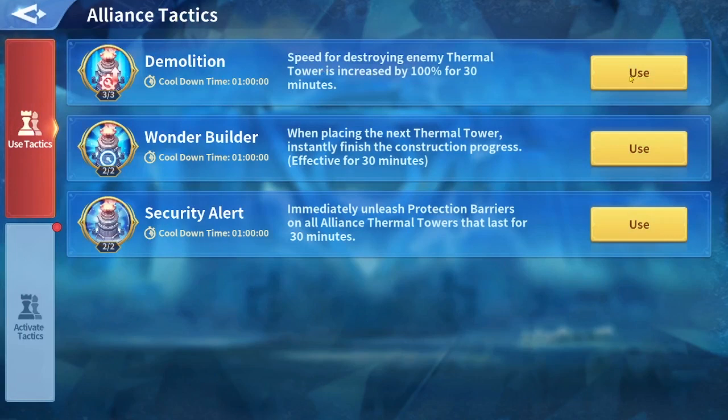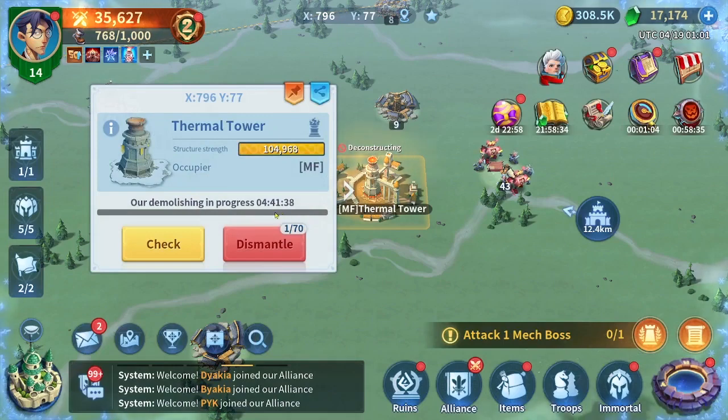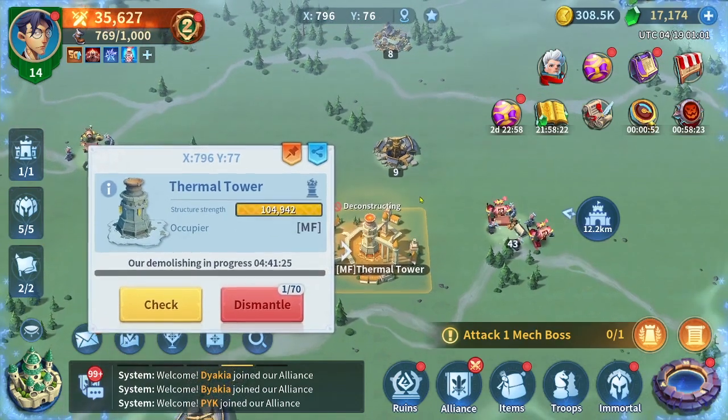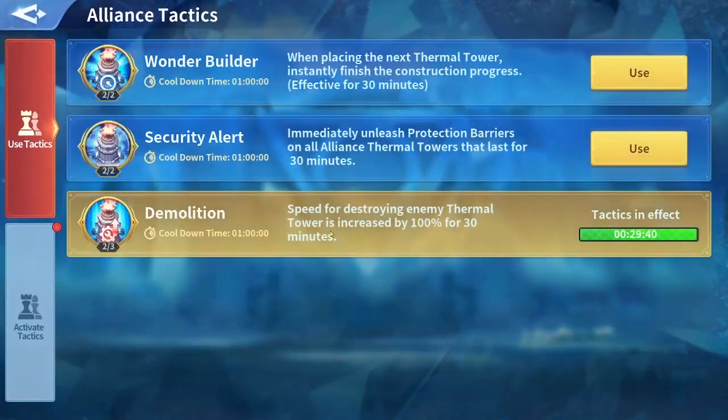The Demolition tactic speeds up destroying enemy thermal towers — the speed will be 100% for 30 seconds. Now after using this, as you see, the nine hours becomes four hours. So if I stay here for 30 minutes it will be like staying for one hour. I can only use this tactic for 30 minutes and it will go on cooldown after the effect ends, keeping the tactic in effect for a full 30 minutes straight.